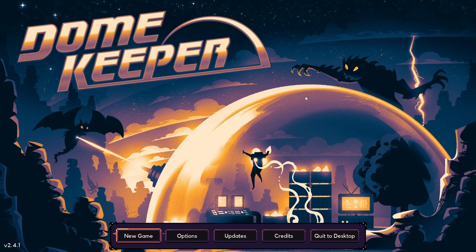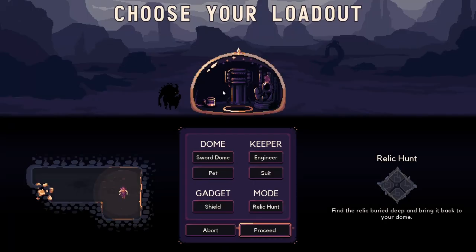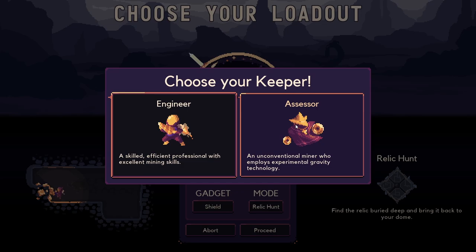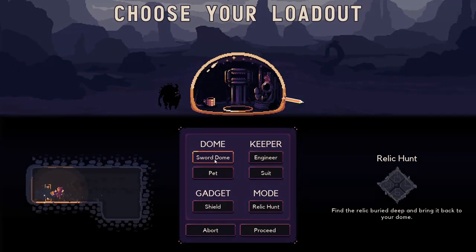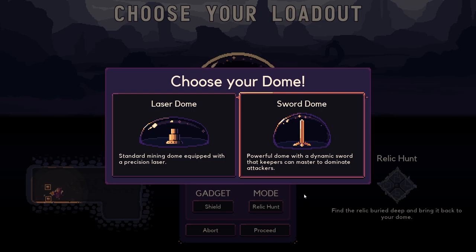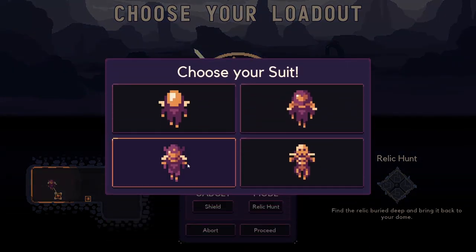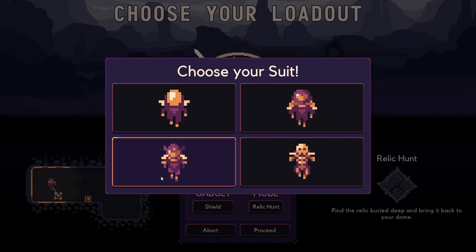Well, greetings everyone, welcome back! Dusting off Dome Keeper - there's been a couple of updates. Thought we'd jump back in and give it a go. I'm not a massive fan of the assessor, we might give that a go down the line. I'm gonna stick with the engineer for now, go with the sword dome. We're gonna go with a little penguin here - what suit should we pick?